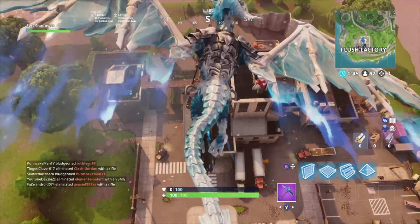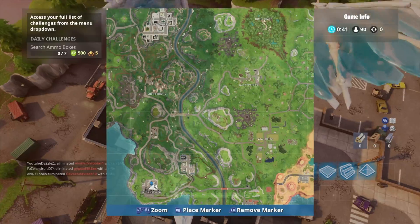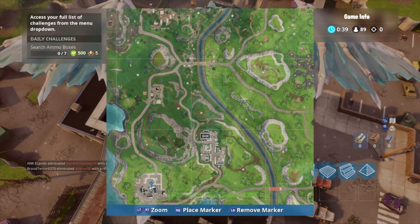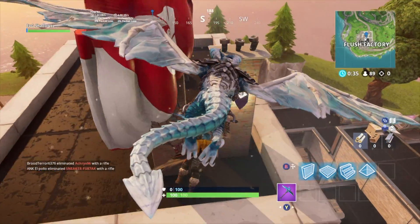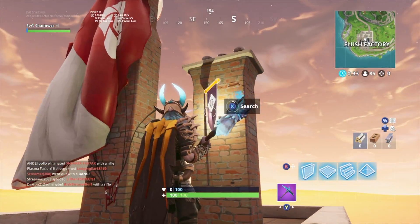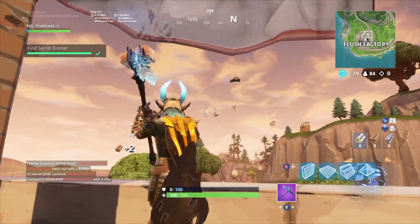The week eight battle star — it's actually not a battle star, it's a banner — is on top of this roof at Flux Factory, right on top of this building where this parachute is. There should be a banner right here.